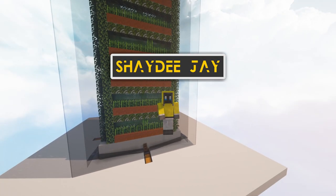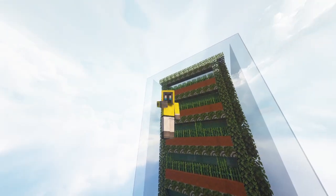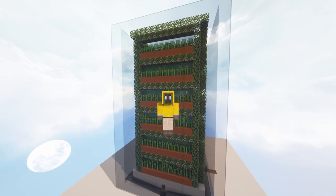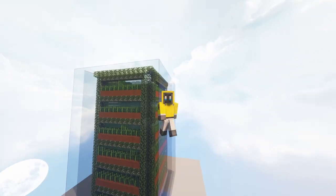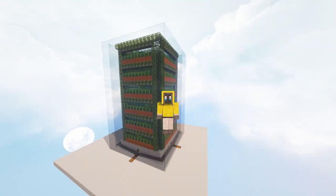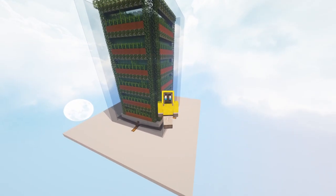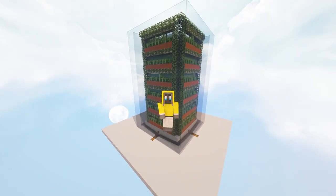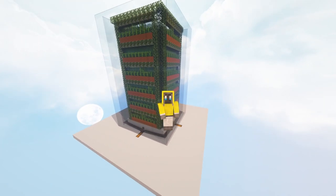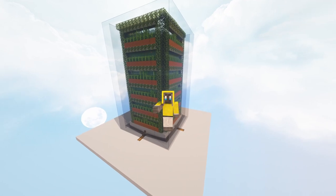Welcome back to another tutorial and breakdown of a build. Today we're taking a look at sugarcane farms. The zero-tick sugarcane farms, cactus farms, and all those kinds of things have now been removed from the game, which leaves us with a need for lots of sugarcane. What you see behind me is a sugarcane farm that is stackable, modular, and can be built pretty much anywhere you like.